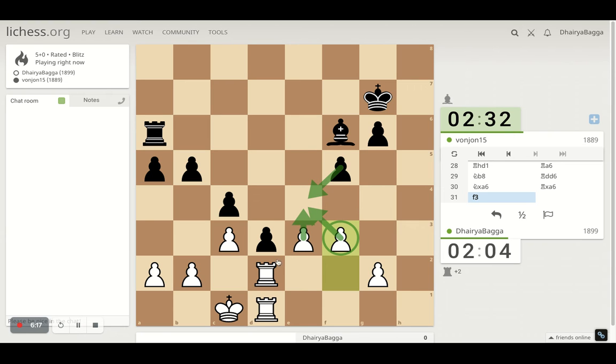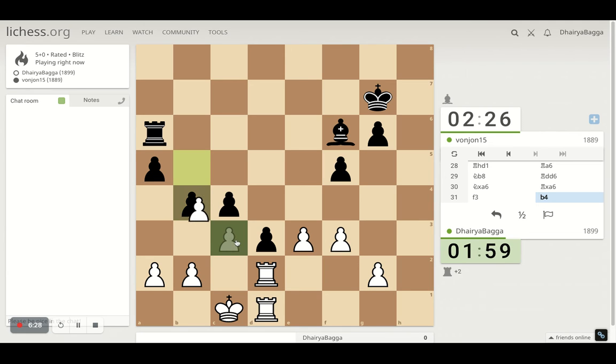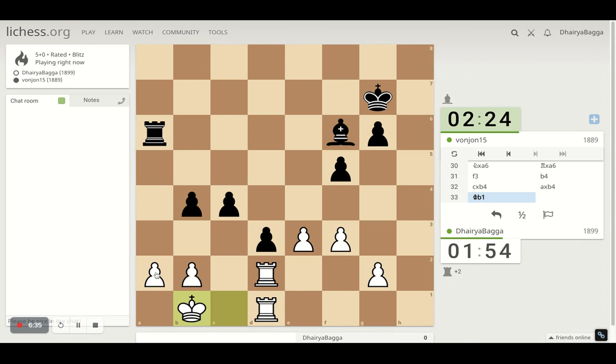So that if he does take I can take back, get my rook active. Maybe take the bishop with the rook as well — it's not a bad option. I can take. Let's see what my opponent does. Takes back — I have to move my king now. Just trying to safeguard the pawn from the rook. Let's figure out what else can happen here.